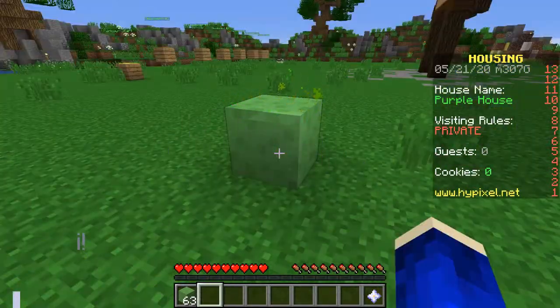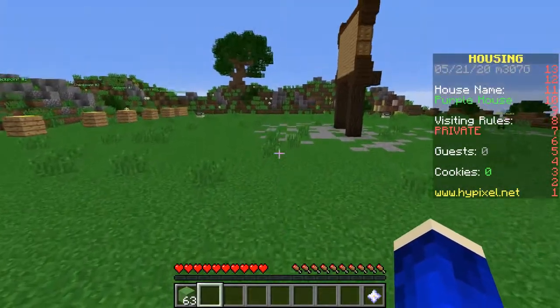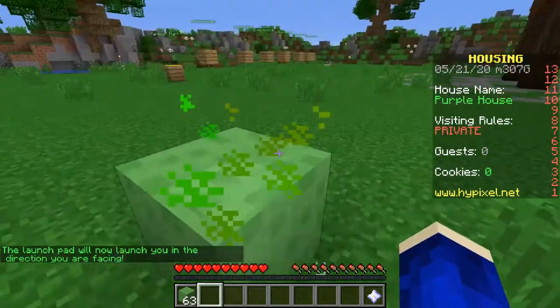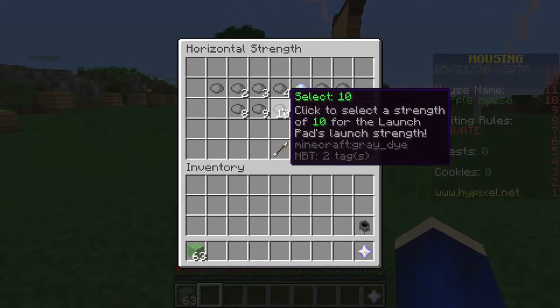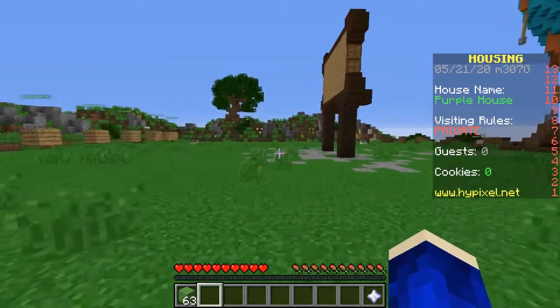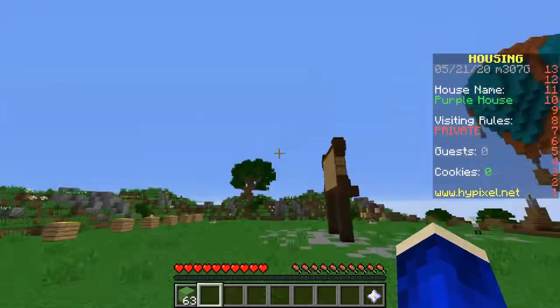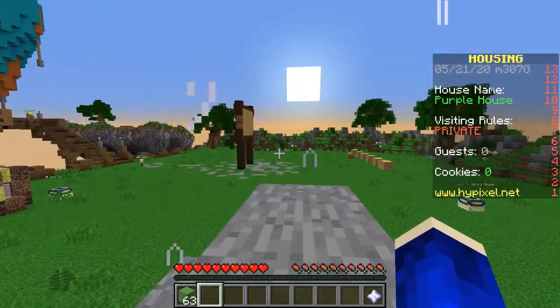This is the launch pad. When you right-click on it, you can toggle the mode to launch forwards or in the direction you face. The launch pad starts at a strength of five, but if you click on it you can select a bunch of different strengths. A strength of one does very little — it looks like you're just jumping — but a strength of 12 launches you almost the full length of the island.